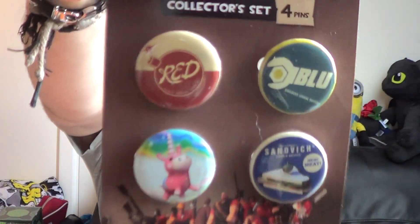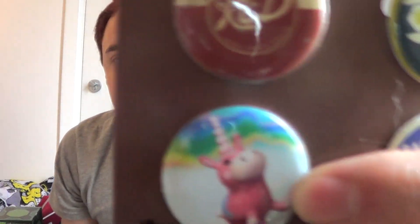Oh hell yes — Team Fortress 2 badges! We've got red, blue, sandwich, Edible Device, No Meat, and an inflatable unicorn. There's a sandwich in blue and red — I love that. Quinn, I want these. I want this now. You don't play TF2 but I do, or I did, and I want this.